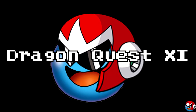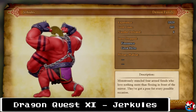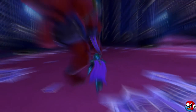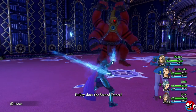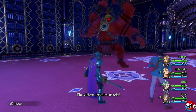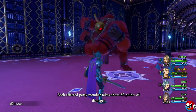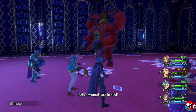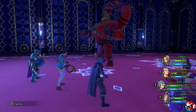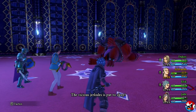Dragon Quest XI brought a plethora of great new monsters to a series that already had a multitude of them. But my favorite new addition is Jercules himself. This big buff behemoth has four muscular arms that can be used to crush, smash, and pummel you into oblivion. He's not the most common monster to find in the game, but I just love his design and how it kind of feels like the natural progression of the Cyclops monster from previous games.